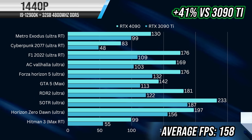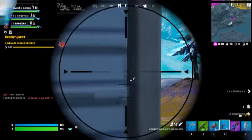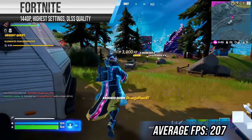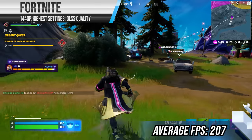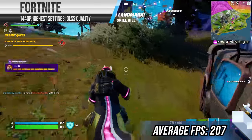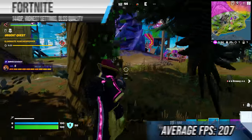At 1440p, we saw an average FPS increase of 41% from the 3090 Ti. So basically, you can max out even the most demanding AAA titles and still easily hit 144 FPS with room to spare. Although at this resolution, you will experience CPU bottlenecks. This is also the case with competitive FPS titles. We tried Warzone, Apex Legends, and Fortnite at 1440p, and at highest settings on Fortnite with DLSS set to quality, we averaged 207 FPS.